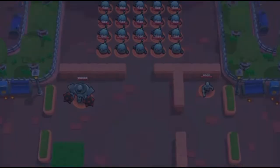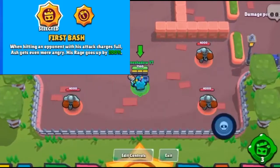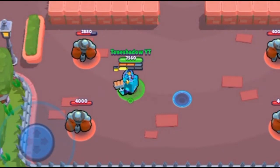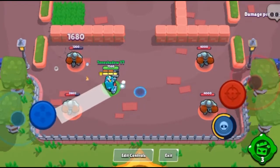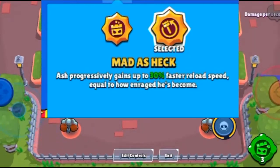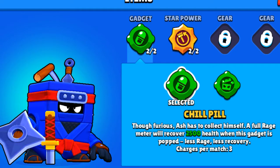With the first star power, Full Bash — each time you have a full ammo bar and hit with it, you get more rage out of it instead of a regular attack, so you get more range and can build up rage faster. With Mad as Heck, you get more attack speed with each level of rage.